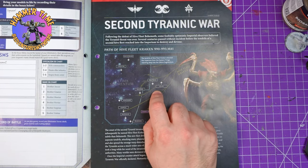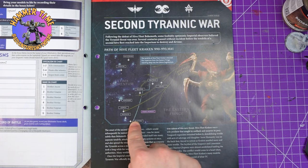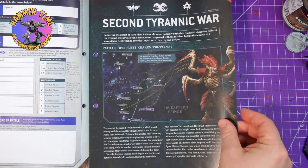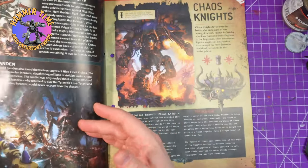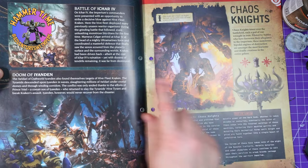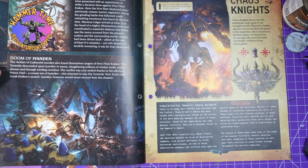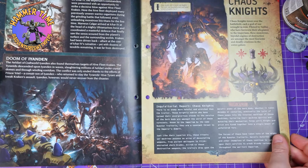Oh my god, why are they called Scythes of the Emperor? That was their homeworld I believe. Now all the way up to here they reached Macragge and Ichar IV. There's a big campaign — Calgar was killed by a biomine, but his plot armor ultimately saved him and they retconned that part of the storyline. They talk about it there. My personal craftworld of the Eldar — the Iyanden craftworld — they took a beating at the hand of Hive Fleet Kraken.